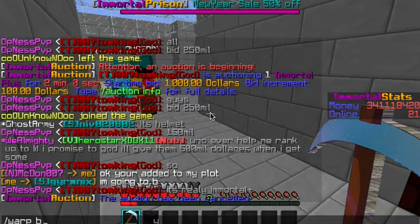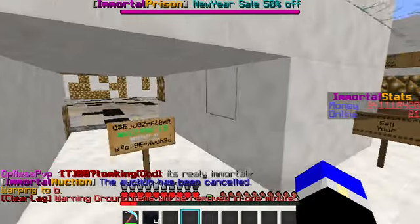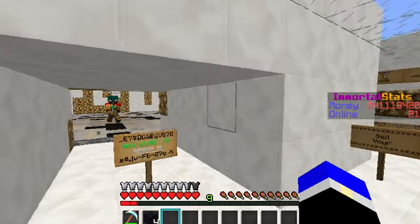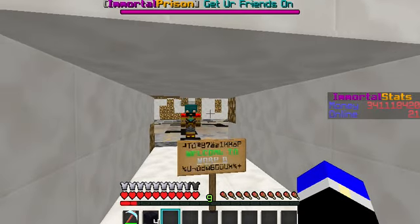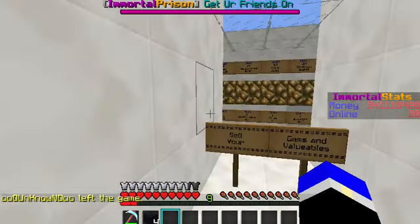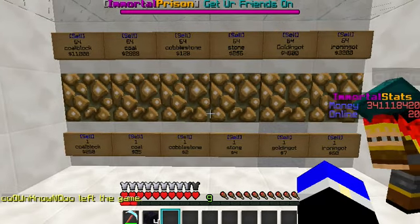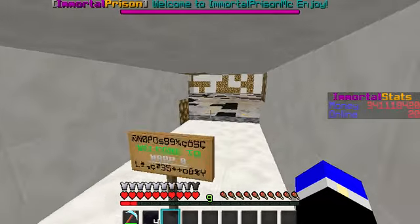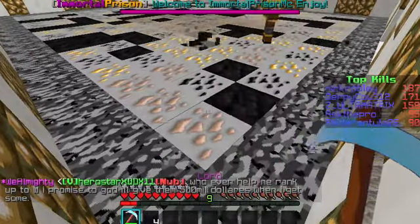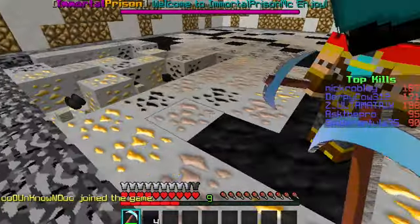So that's warp B. Now that we're at B, we should be coming soon — and your chest and everything. There he is, Germanix! So sell your gems and valuables. There's all the prices if you guys want to see — you can just pause. Here's the mine, which I actually like — it's pretty good. It's the same mine as last time, but they got rid of cobblestone and put in coal blocks and gold.